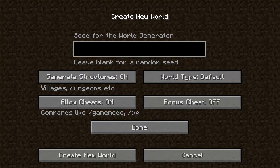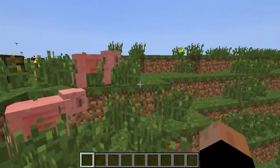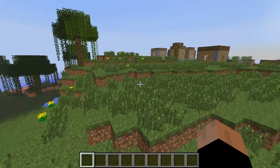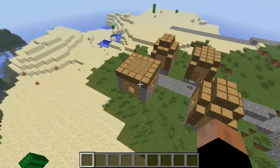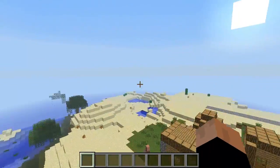We're going to go in creative mode. Now this seed — you pretty much spawn inside of the village. You are technically in like four different biomes at once: there's a swamp, there's a tundra, here are the plains, and here's the desert.